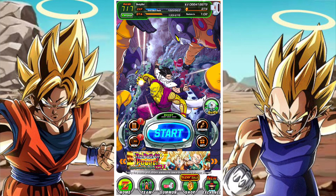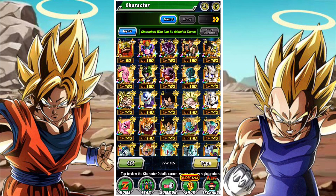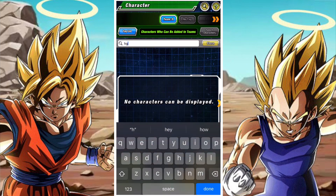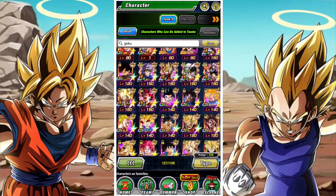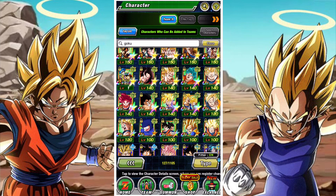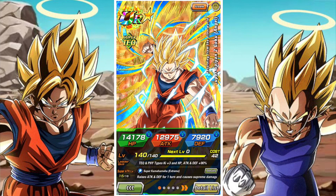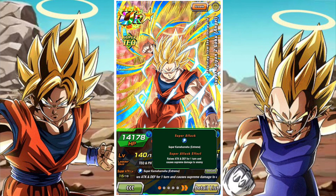G'day and welcome back to another DBZ Dokkan Battle video. In this video we are going to be taking a look at Super Saiyan 2 Goku Angel and how he performs at 55% in the Hidden Potential System after his recent Extreme Awakening. This guy got one as part of the Super Saiyan 3 Goku EZA and his EZA looks pretty good.